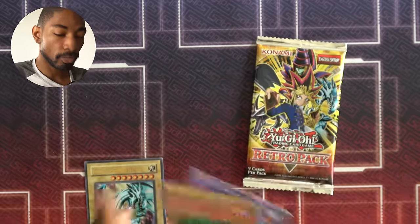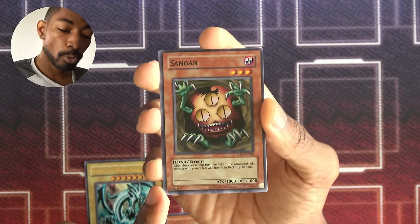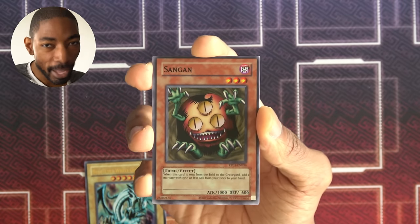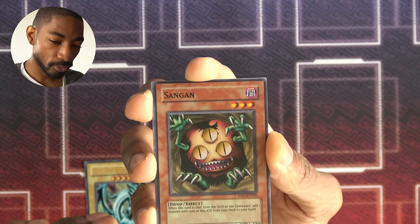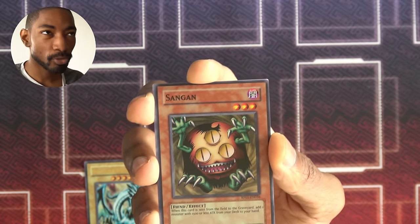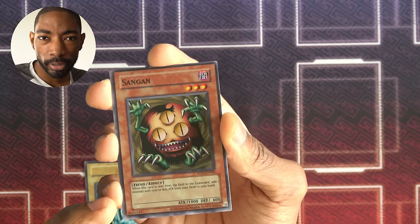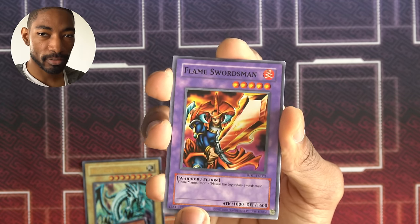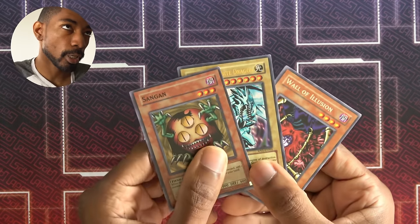Cannon Soldier, Harpy Lady, Thousand Dragon, Gravekeeper's Servant. Down to our final Retro Pack: Giant Germ, Black Illusion Ritual, Toon Mermaid, Gaia Power. Another super rare — Sangan. I think this is my third Sangan in this series. While that's a pretty good pull, I'm not so sure. Sangan's good, but there aren't that many great monsters to search sometimes, and it searches to your hand instead of the field. I would have maybe preferred Penguin Soldier or something with more utility. Mask of Darkness, Magic Jammer, Flame Swordsman, and Seven Tools of the Bandit. We got a super and an ultra — pretty good solid pull rates out of four packs.